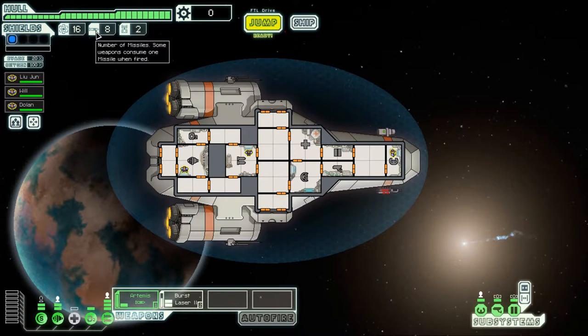We have 16 fuel, 8 missiles, and 2 drone parts. We can get more fuel, missiles, drone parts, and scrap just by fighting, doing beacons, and completing events. We have one bar of shields. We also have a door system — if we man someone on the door system, we get invader-resistant doors. Invaders have to actually attack the doors for a while before they can move into adjacent rooms. Otherwise these orange doors anyone can freely walk through.